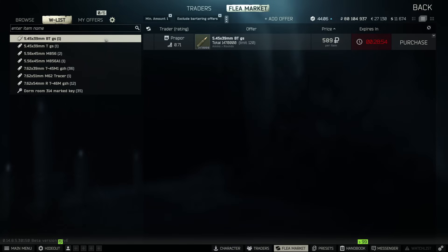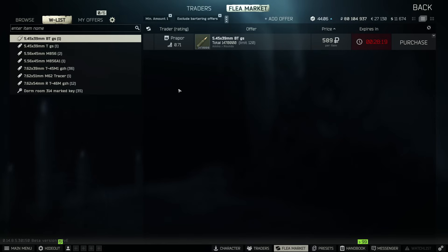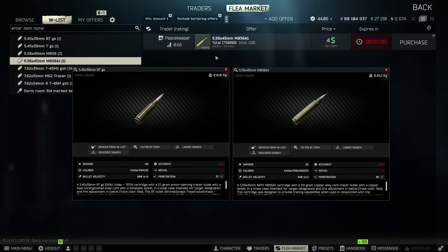We'll end on BT — probably one of my more favorite rounds for 545. I don't really love 545 AKs for long-range engagements, but if I ever have a scope on one, BT is what I'm running. BT has enough pen to get the job done and it's still flying at 880 m/s, so you're getting the projectile there in about the same speed as 556. Comparing BT directly to M856A1 — the pen is almost identical, the damage is damn near identical, and 556 has a slight upper hand in projectile speed, but they're very similar rounds. Whatever platform you're more comfortable with, AK or NATO, they're about the same.